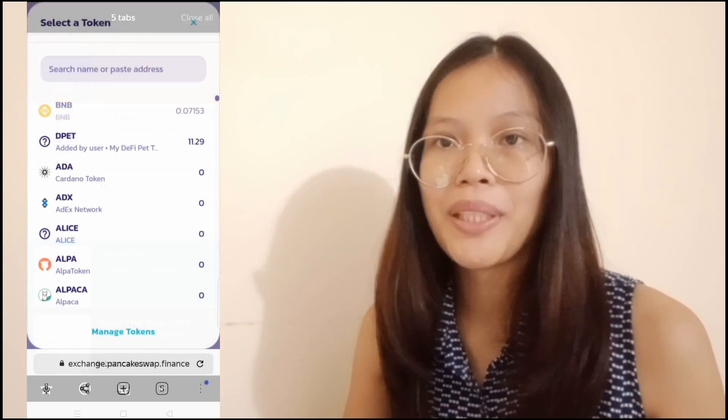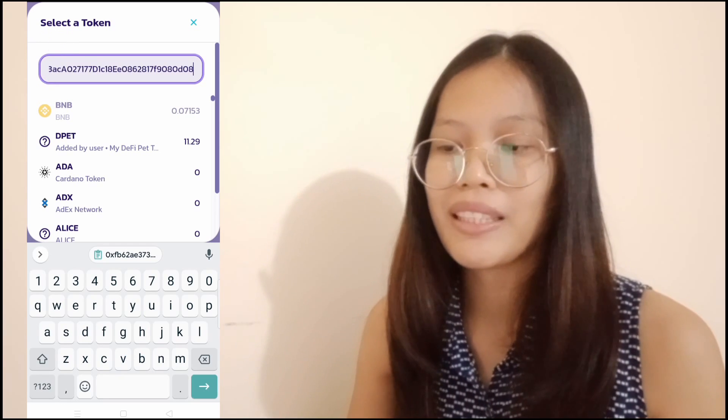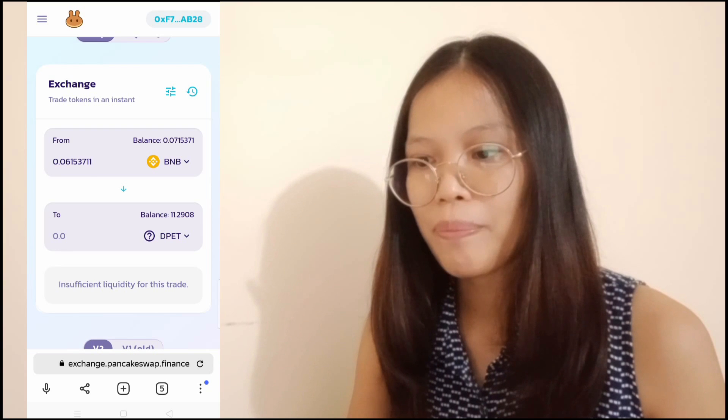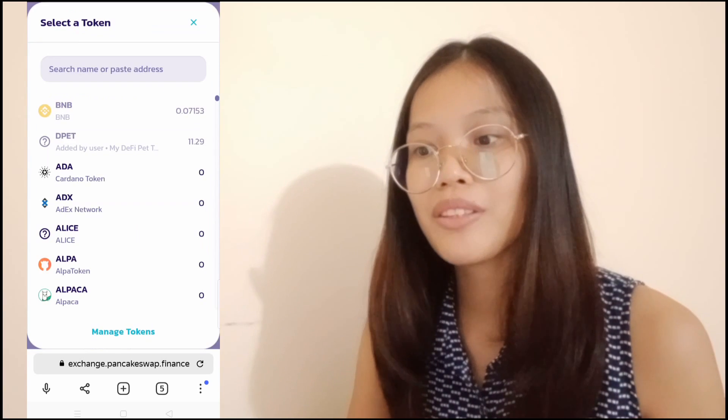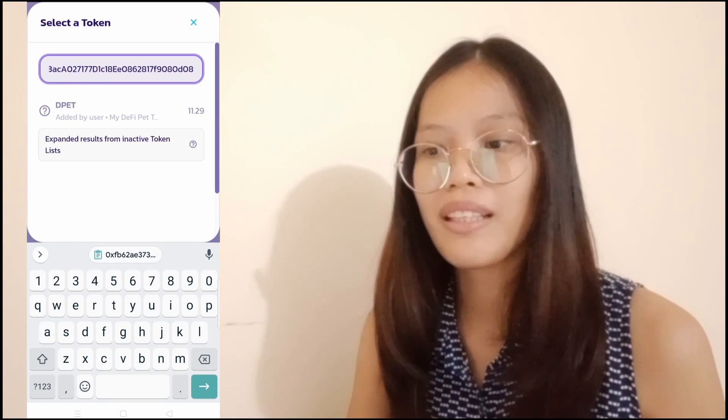ilalagay niyo lang yung kinapin niyo na contract address para mahanap niyo yung DPEC token. Kasi hindi siya listed automatically doon kay PancakeSwap. So copy niyo lang siya, tapos balik kayo kay PancakeSwap and then paste niyo siya doon. And then, mag-a-appear na yung DPEC token.